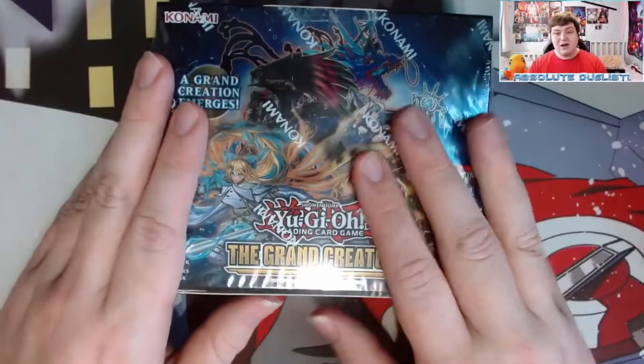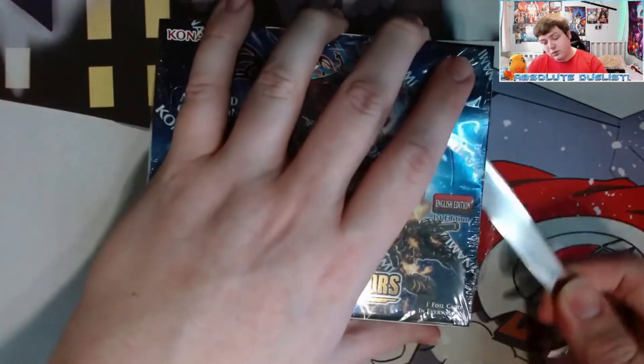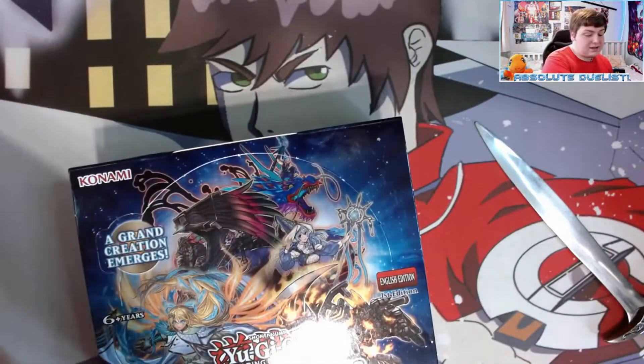We're going to open this booster box and hopefully pull an aquamancer or a rite of almissia. If we pull a collector's rare, I'll just sell it — the collector's rare is like 150 quid, which is insane. We'll see what three ultra rares we get, which is one of my issues with the set. There's the Exorcisters, punk, and brave token archetype — let's get into it.